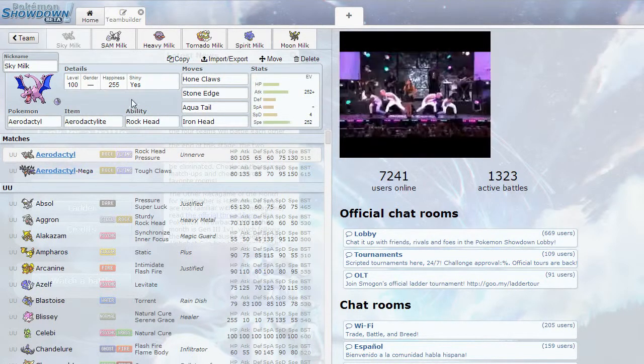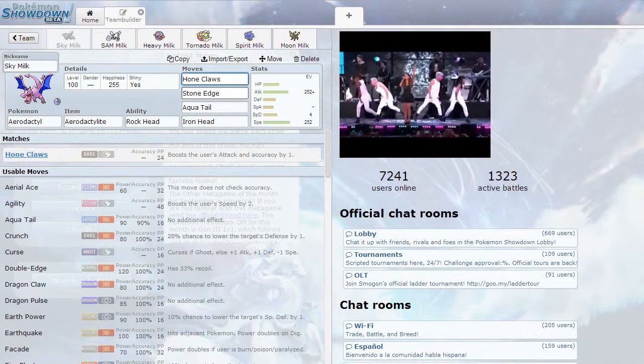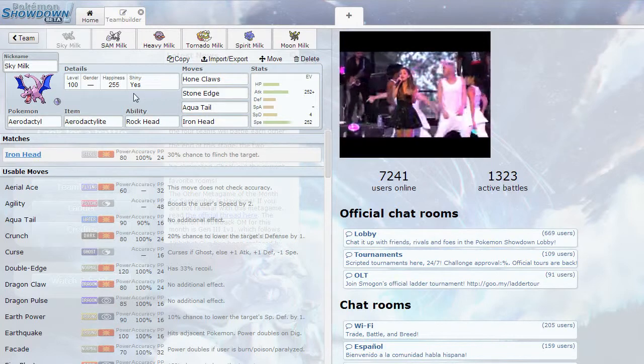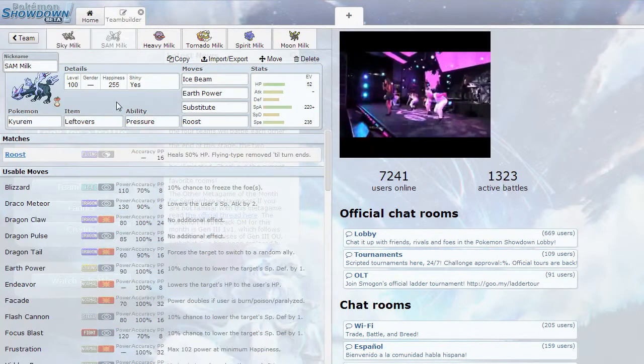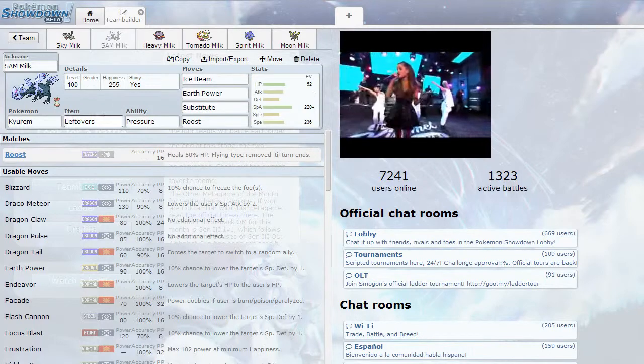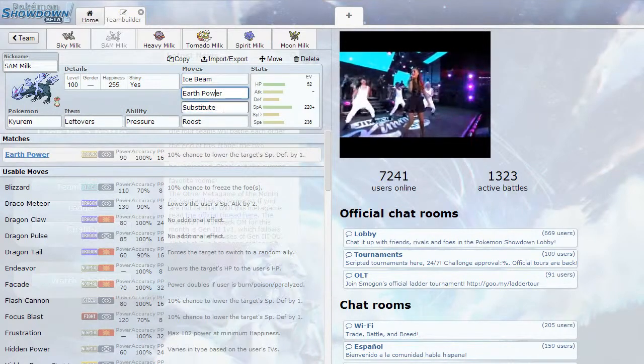We start off with Sky Milk, Mega Aerodactyl with Hone Claws, Stone Edge, Aqua Tail, and Iron Head. It's just really strong. Then we got Sam Milk, which has Lefties, Ice Beam, Earth Power, Substitute...